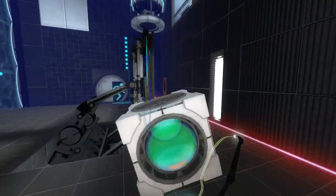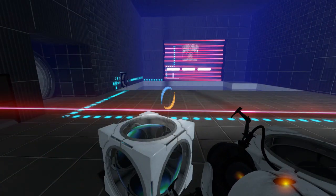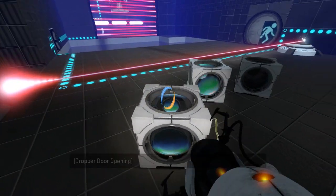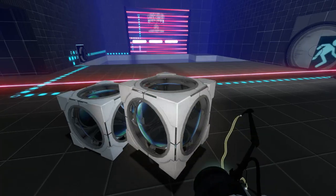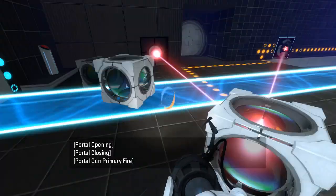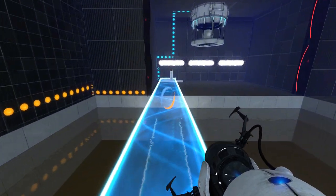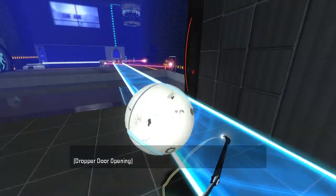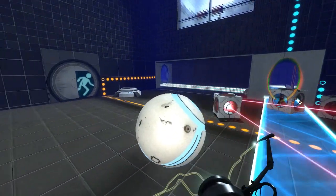Take these cubes through to the next room, because obviously there's nothing preventing us from doing that. And we'll get ourselves a third cube! Why did it start off as a horror map and then suddenly turn into incredibly easy puzzles? I'm a bit confused about what's happening here.